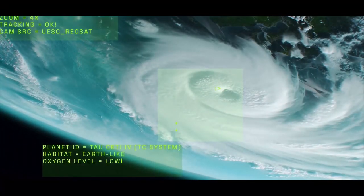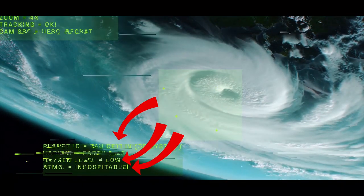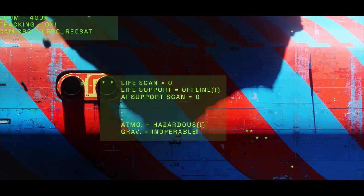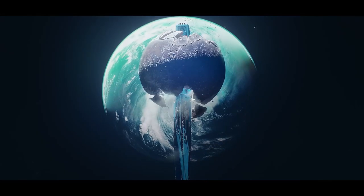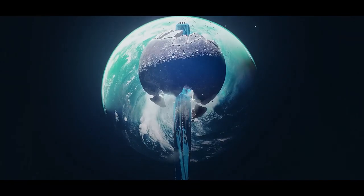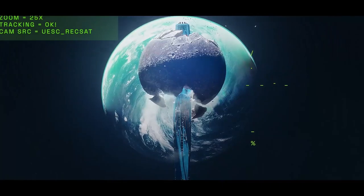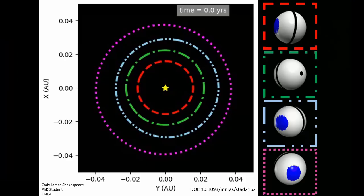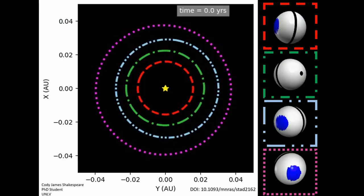The UESC confirms that this is indeed Tau City 4. The oxygen levels on the planet are low and the atmosphere is inhospitable — the atmosphere being inhospitable as opposed to hazardous really makes me think that there is something toxic on the ship. This angle of the Marathon in front of Tau City 4 looks like the Marathon logo. The UESC says the orbit of the Marathon is sporadic — I don't really know what this means, but maybe the Marathon spins weirdly.